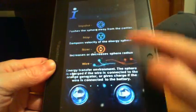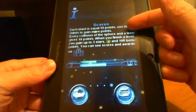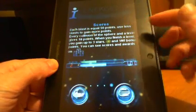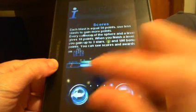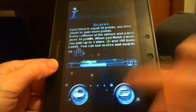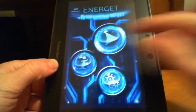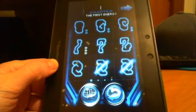The next page tells you about items: magnetic fields, teleport buttons, impulse stop, sizer, and wire. You can read a bit about each of those. Then it tells you about scoring — each blast equals 50 points, so use fewer blasts to gain more points. It shows you your blast count, your score, and a button to go to the main menu.